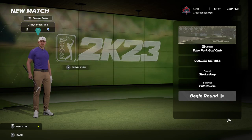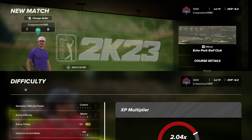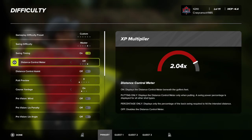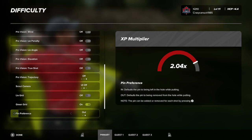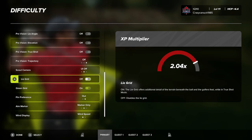You will find Echo Park hosting the Champions Invitational in career mode. Let's jump in and take a look at difficulty before we get started. Here we are at the difficulty screen — I will be playing on Master. The XP multiplier is at 2.04, quite up there. Distance control assist is off, all the assist provisions are off. The only things helping us are the green grid and the wind display. So this should be a challenging round.